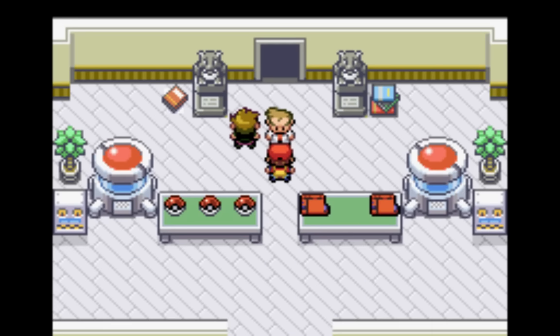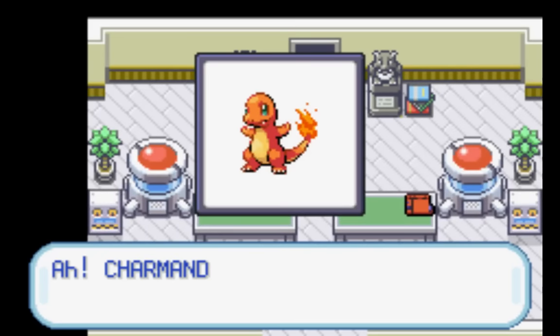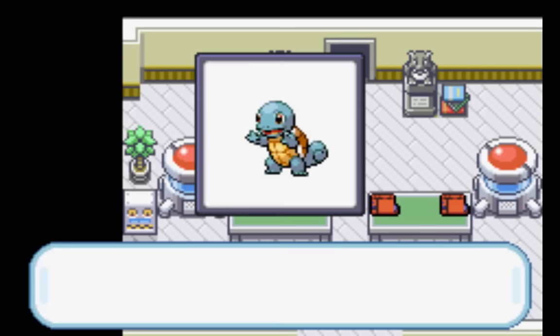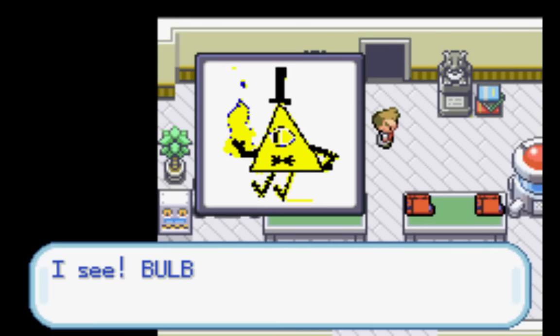This next part you're about to see is going to be a little buggy. What starters do we have currently? We have Charmander. We have Squirtle — both good options. And we have Bill Cipher.